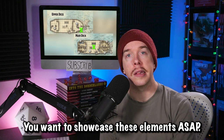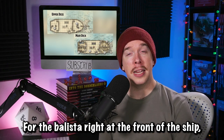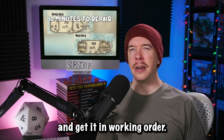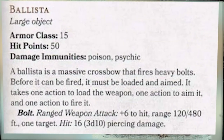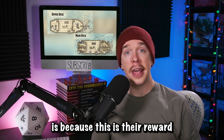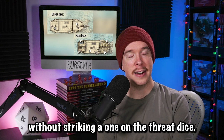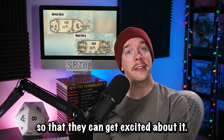You want to showcase these elements of the map as soon as possible. For the ballista right at the front of the ship, the players would need 10 minutes to repair it and get it in working order. Here are the stats you could use if you wanted to have your players use it in combat. The reason you want to show this ballista to the party right at the beginning is because this is their reward for completing the whole dungeon without striking a one on the threat dice. Show this early so they can get excited about it.